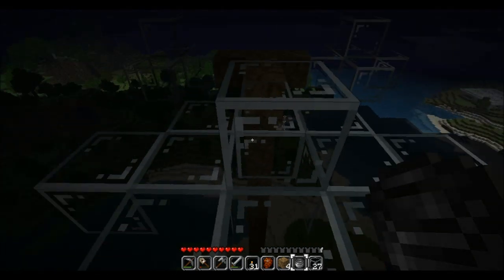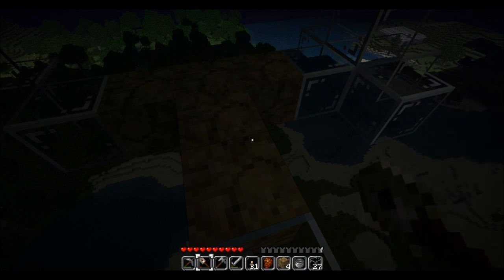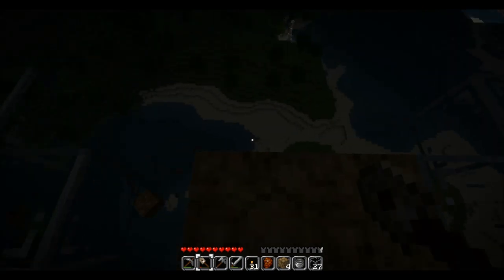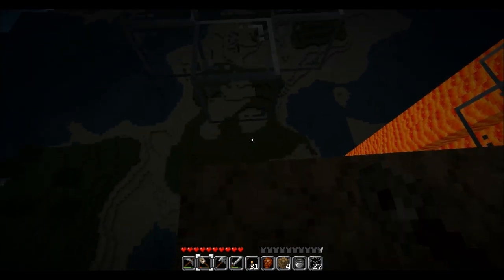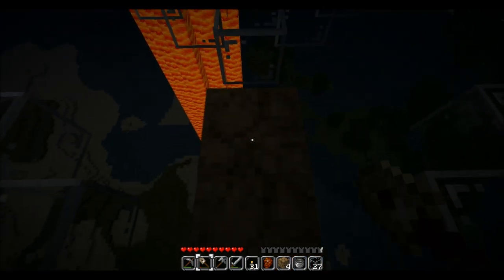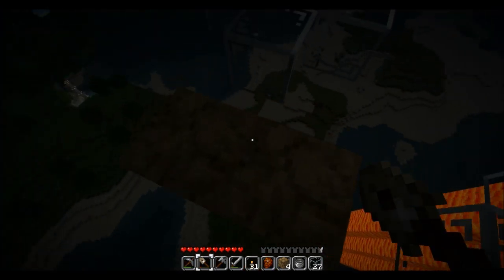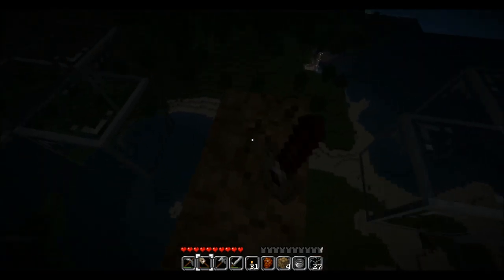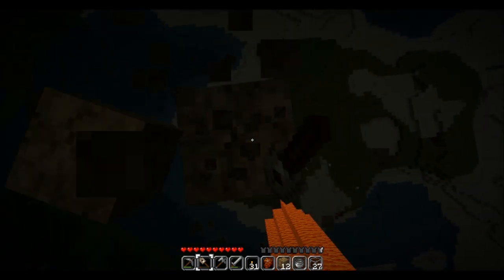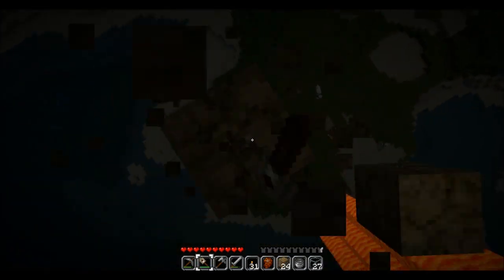Unfortunately, I am now out of lava. Need to go get more, which means we'll have to go to the nether. I was going to make these lower, but since I already built them all the way up here at the top, I might as well just keep them at the top. Now, because of the ditch we made, the lava's not going to go all over the place when it finally gets down there.